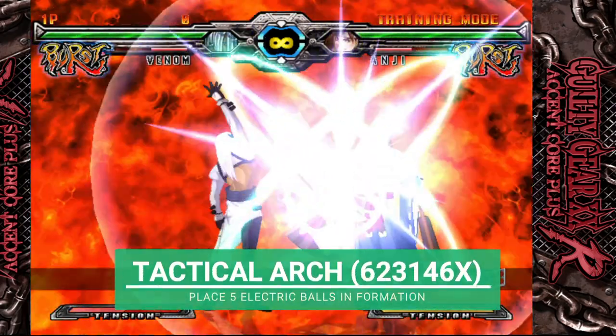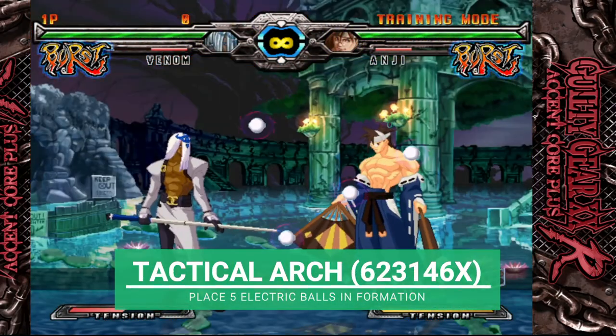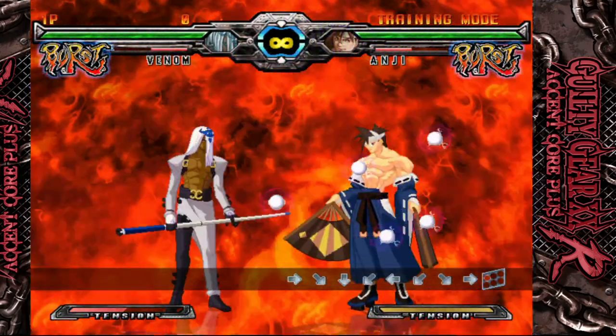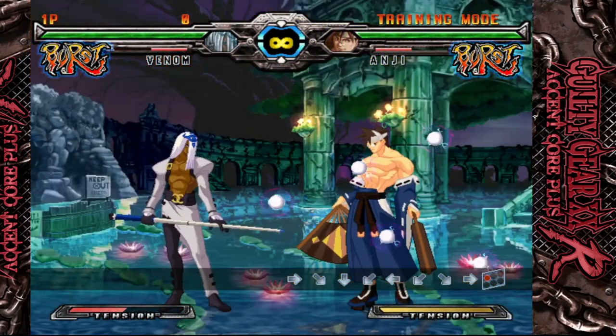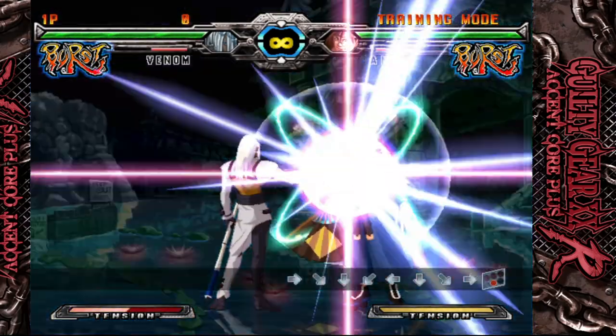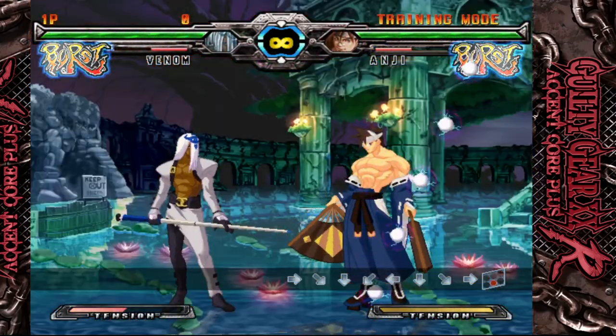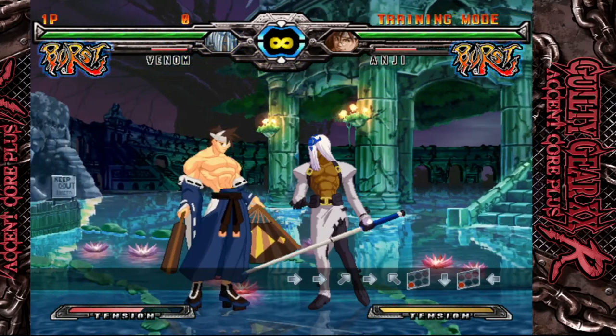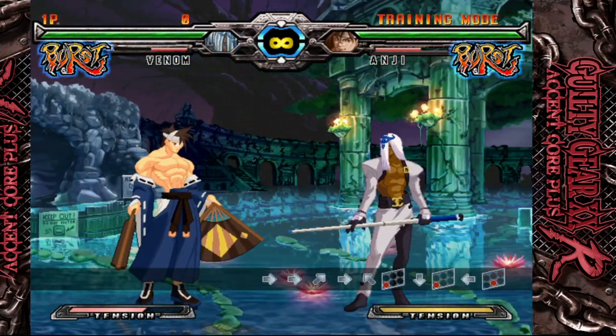Finally, Venom's 6-3-2-1-4-6 super places five electric balls on the screen. This can be a powerful tool when used properly. It's also important to note that the balls will take formation depending on the button you use for the super, so this move is attached to every single button.